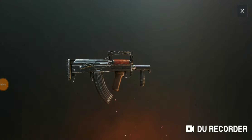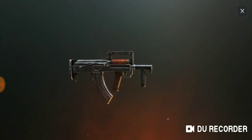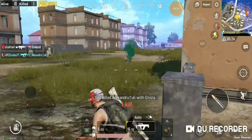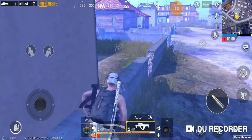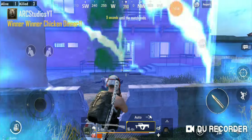Number 4: the Groza. This AR deals high damage with a low recoil, and also has a high range. So if you do not have a sniper with you, equip this rifle with a high powered scope and switch it to single fire mode to hit your enemies from far away. It also has the fastest fire rate compared to any other rifle. However, this weapon is only found in loot drops. The Groza uses 7.62 rounds.